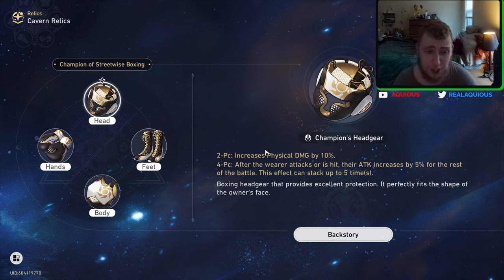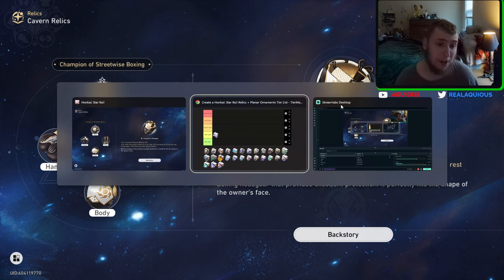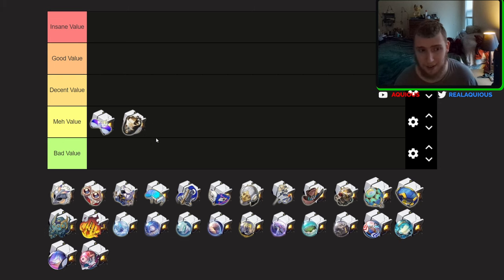The four-piece just synergizes with Clara really well, and it's physical of course. The problem is that Clara's counter attacks are follow-up attacks, and there is just a set in the game now that is better for follow-up attacks. So I'm going to put this in meh value too. I would really only build this on one or two characters. The four-piece on here is kind of specific — you kind of want to be getting hit while also attacking. Clara is really the only one that can take advantage of it, since she puts a taunt on herself and gets attacked more often.